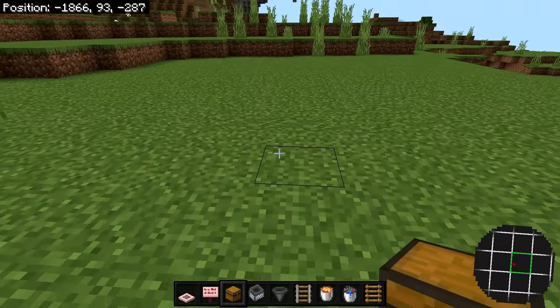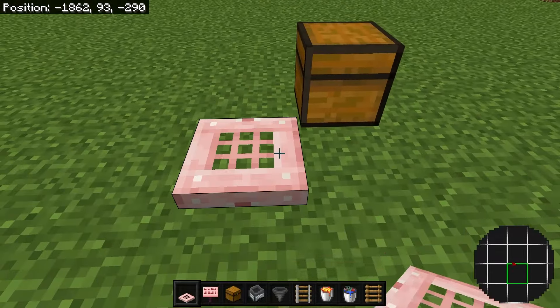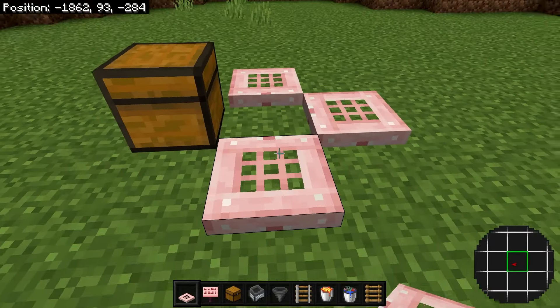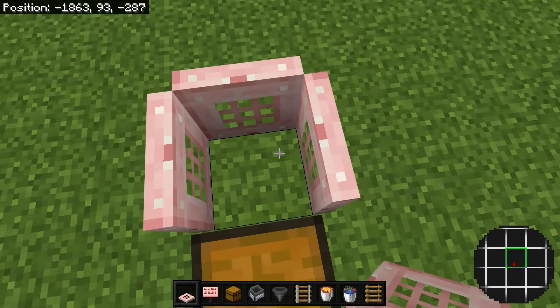Once you've selected where you want to build this farm, place down a chest. Then make your way behind the chest and place three trapdoors around the back block and close them up. There should be a hole right there.